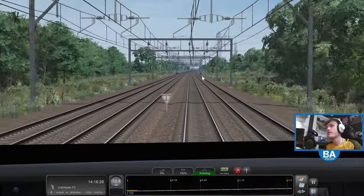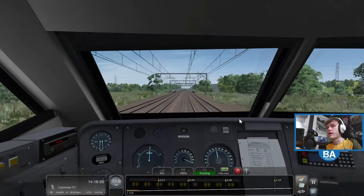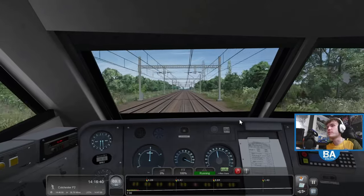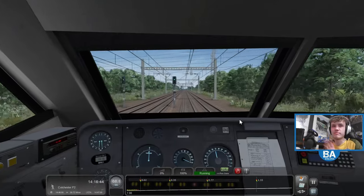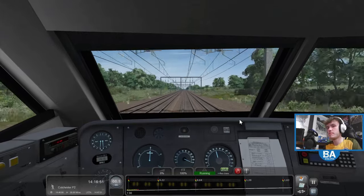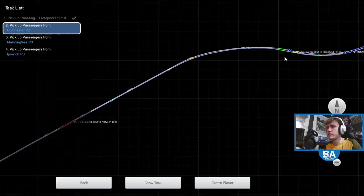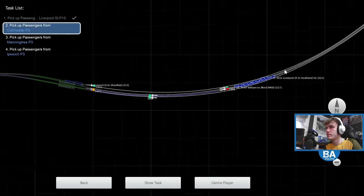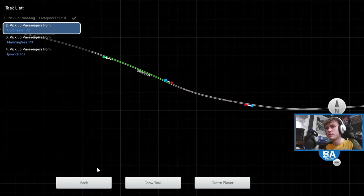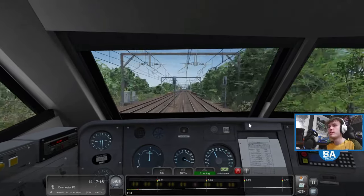I can still see yellow really far up ahead — we're still following that train. I thought this service was meant to be like the Ipswich 60 — a super quick service. Are we getting stuck behind the slow train? Let's have a look — oh, it's a Liverpool Street to Southend Victoria 321. That will probably go off somewhere. Southend is the complete opposite way to where we're going.